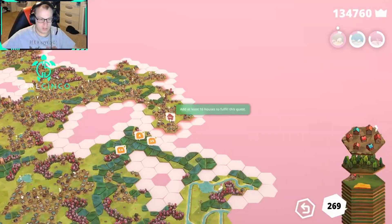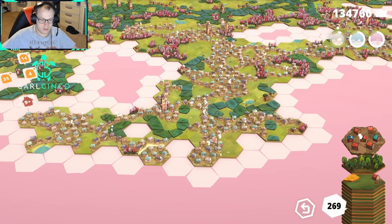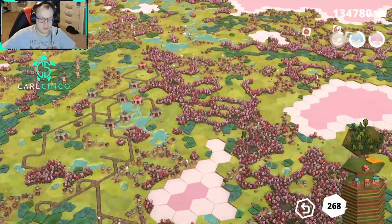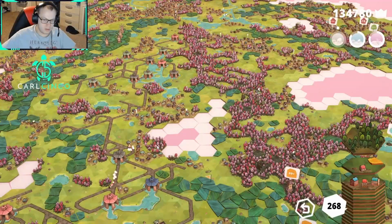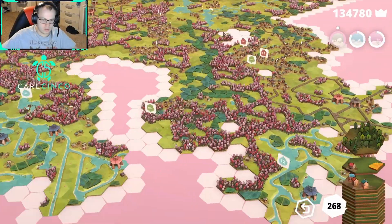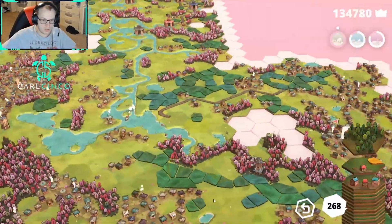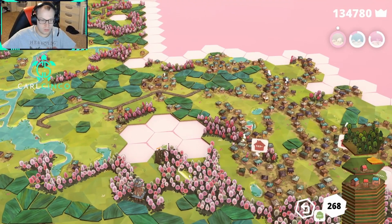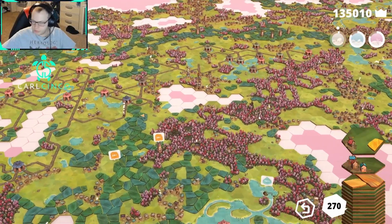How close is this quest — okay, that one's getting close. Go there. Okay, trees — lots of trees for this one. Are there any good spots? Yeah, that's good. Alright, we're halfway done for today.